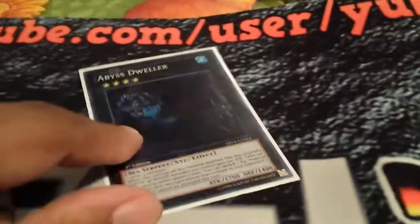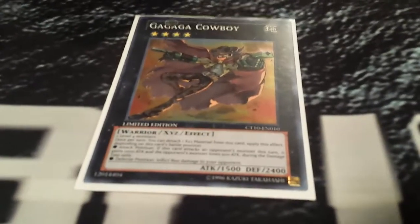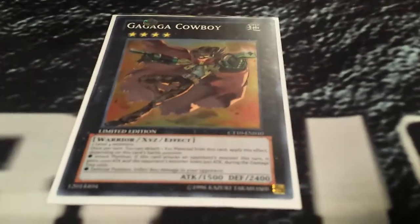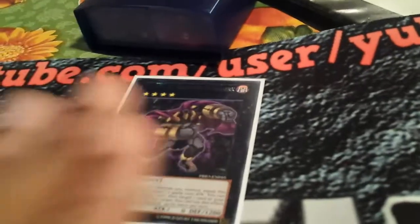One Dweller — because Dweller is Dweller and he's good. One Cowboy because he wins games — bang bang, GG. And Rhapsody because he's good. Being able to take stuff out of the graveyard and banish it is really nice, especially against Tellarknights — you just rip Deneb out of the graveyard and then they squirm wondering what to do.